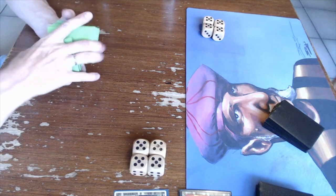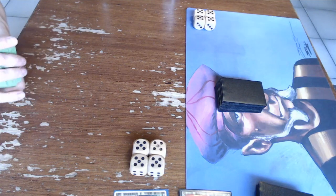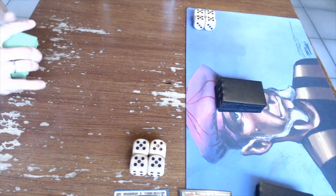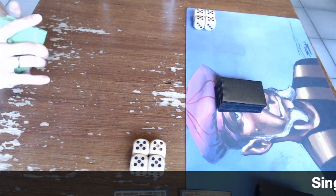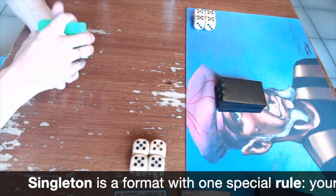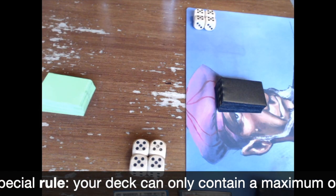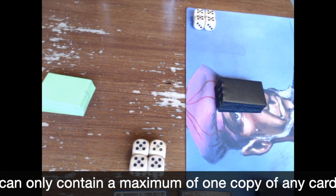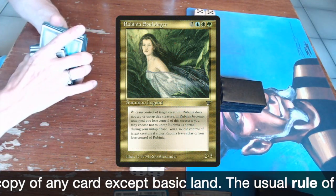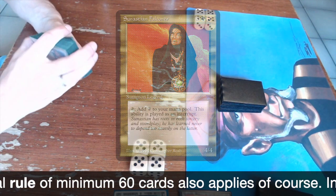Today I am playing a game of Commander 60-card Singleton Underpowered. I'm playing against Gideon. We're both playing with two Singleton decks — 60 cards, one card of each Singleton except for basic lands. And just to make it more fun, I added a Commander. Gideon is playing Rubina Soulsinger, with blue, white, and green. I'm playing Synastian Falconer, with green and red.